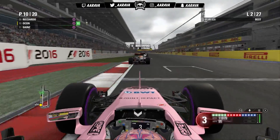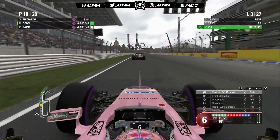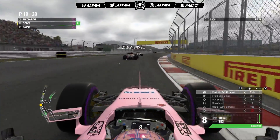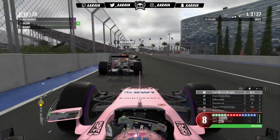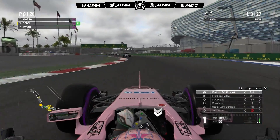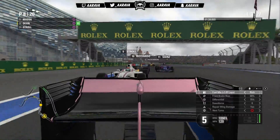Now we can try and chase after Ricciardo, who looks to be struggling at the moment, as we go through to the end of lap two. On towards lap three, the sun starts to come out. We've got DRS wide open and we're going to try and overtake Ricciardo, who appears to be struggling to get past the Williams car in a straight line. We dive down the inside of Ricciardo and also, last minute, go down the inside of Lance Stroll, who's fallen asleep at the apex.